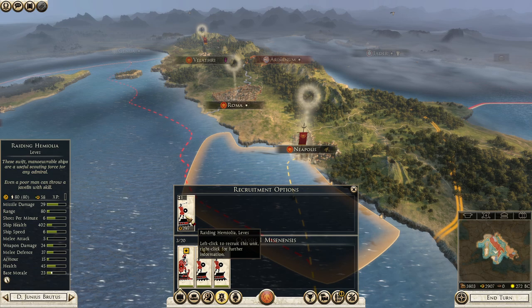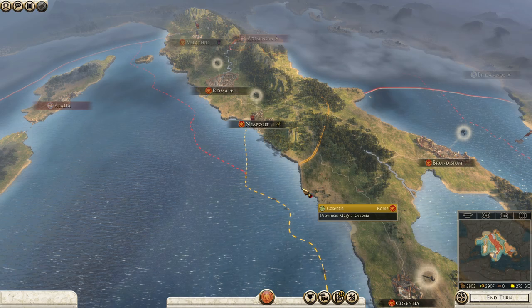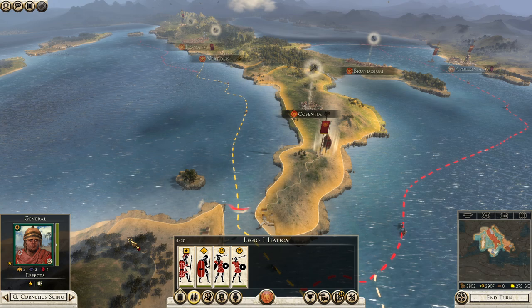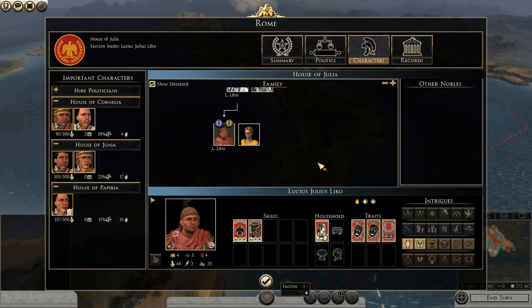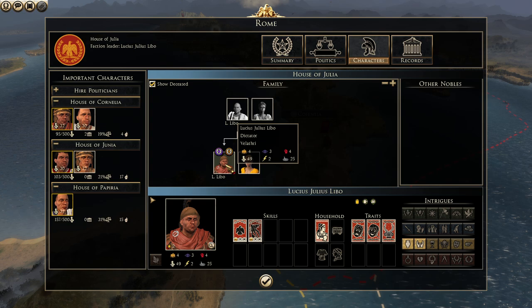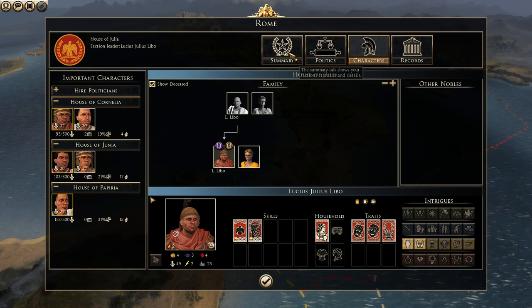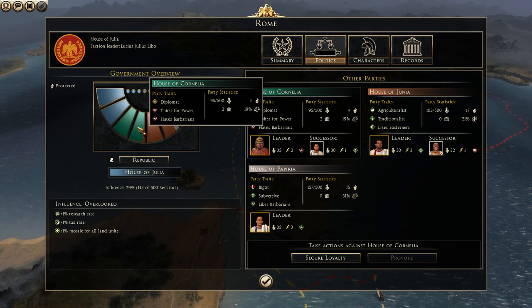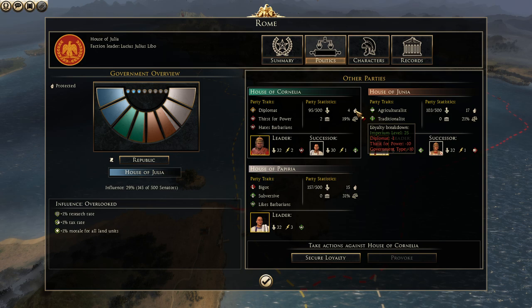We do have an army over here. This general has a green circle around his portrait, meaning he is from another family. I think it's time to look at the faction screen. At the moment we only have two characters: my wife Lucrezia and ourselves. We don't have any children yet. If we go to politics, we have three other houses in the government: the House of Papyria, the House of Junia, and Cornelia. At the moment they are still loyal — as long as this loyalty number is above zero they will stay loyal. Here are some traits that also change over time.